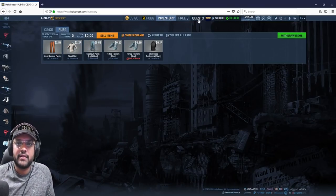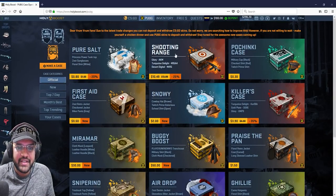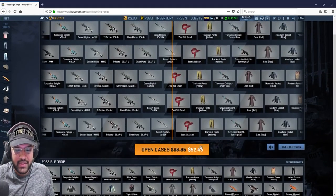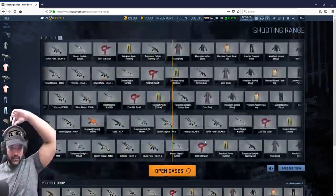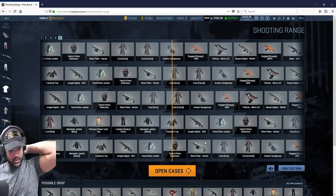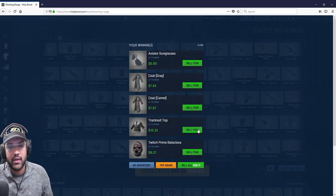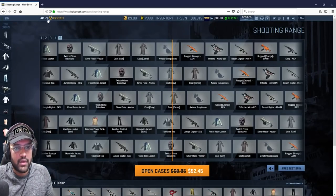Let me spend all the money I have right now. Pure Salt is in Shooting Range — let me open five of them, $52 dollars. Okay, let's go. One coat, two coat... okay so I spent $52 and I got $40. Lost, friends — going back.